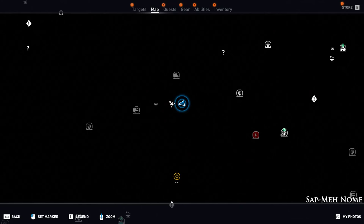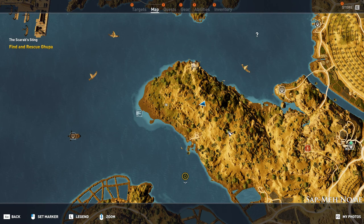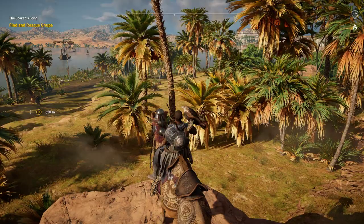Alright, the two main areas you're going to be farming are the crocodiles, the hyenas, and also a few random gazelles throughout the area.